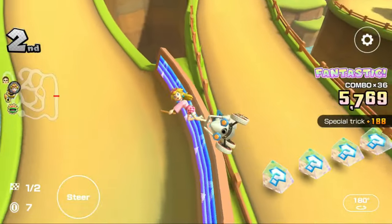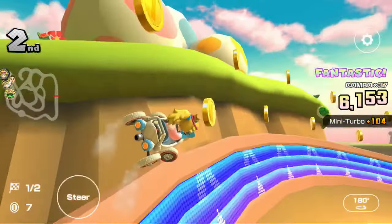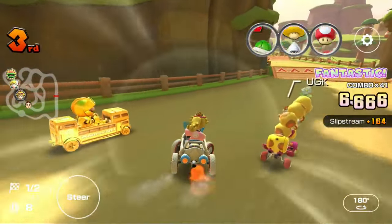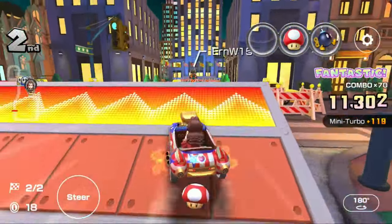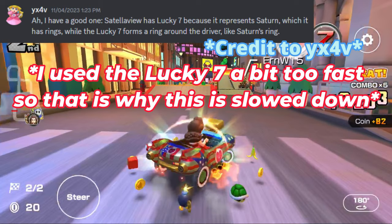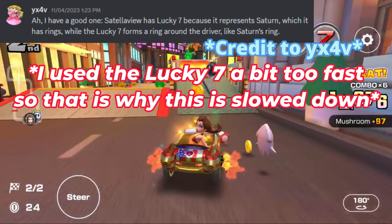The third missed explanation is Mario Satellaview with Lucky 7. One of my favorite Discord admins, YX4V, gave me a really great explanation. He stated that Mario Satellaview having Lucky 7 is a reference to Saturn's rings, and the Lucky 7 rings around Mario Satellaview, as well as every driver that has Lucky 7 - but we don't need to go into that much detail.